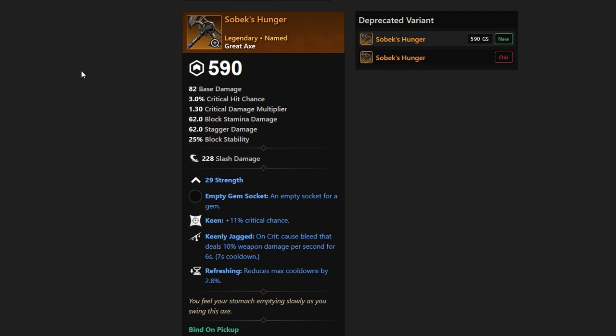Hey everyone, it's Graphic back with another video. Today we're going to be talking about the named item drops that come from the Enid Expedition in New World. This is going to be talking about the update that comes October 18th. That Enid Expedition is going to be a long expedition that has huge potential to drop your best-in-slot armor, weapons, and jewelry. We're going to talk about exactly what items you should be looking for and how to get them.